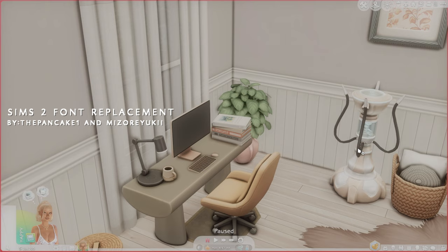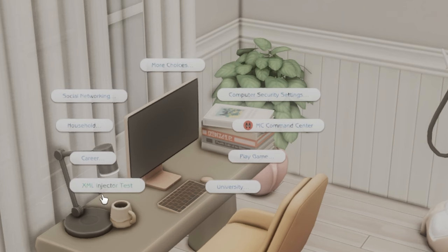The next override I have here is the Sims 2 font replacement. This one basically overrides all of the fonts in your game with the main fonts from either The Sims 1 or The Sims 2. I chose The Sims 2 because I like this font — I think it's the cuter version, but that's just me. You can also choose The Sims 1 version. I just really like the font here and I think it enhances the visuals of my game.